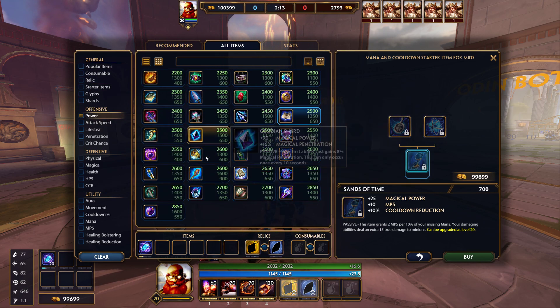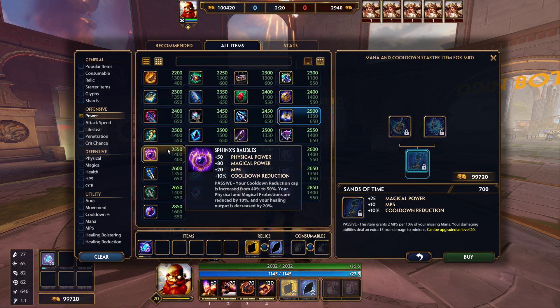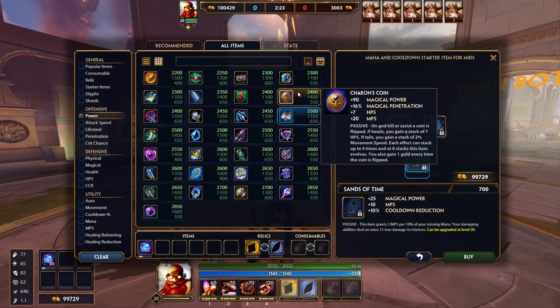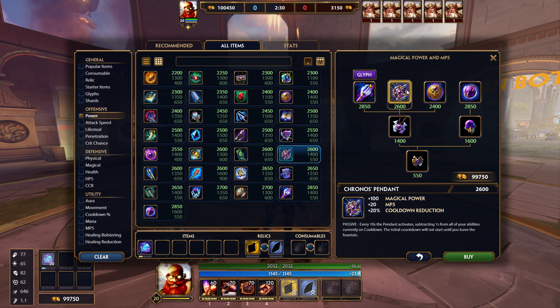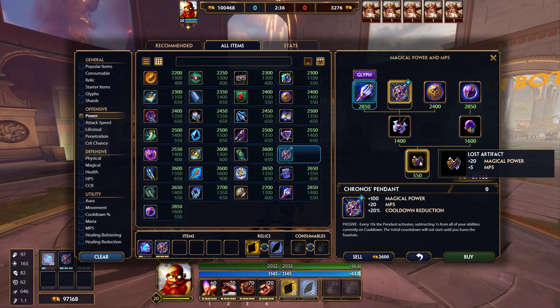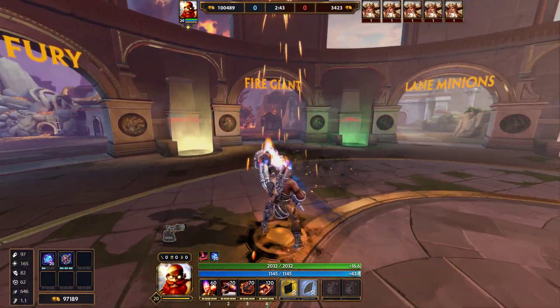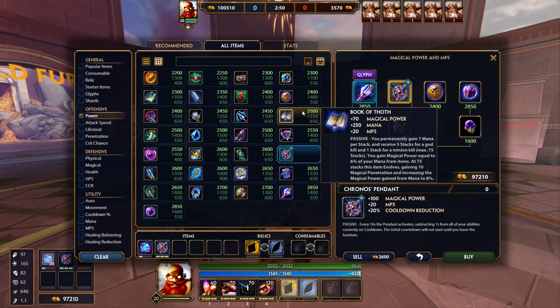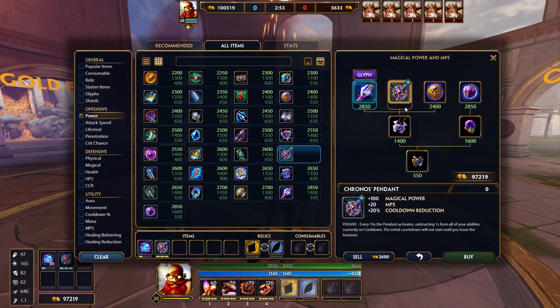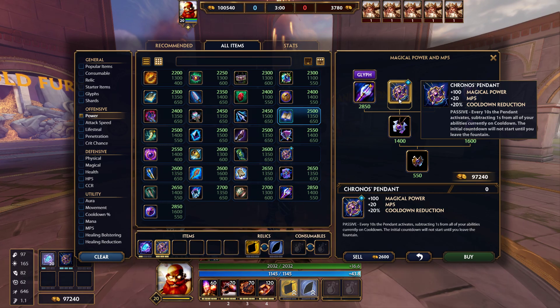The first item I always start with is Kronos Pendant. The first tier gives you 5 MP5 and 20 power, and early game cooldown is what you want so you can keep poking in your lane and spamming abilities as much as you can. The MP5 definitely helps — I don't go stacking items like Book of Thoughts. I prefer the MP5 route because I feel cooldown is a lot more helpful early game.